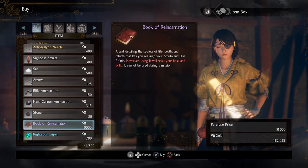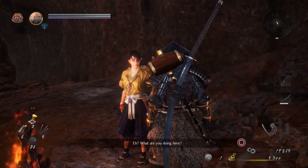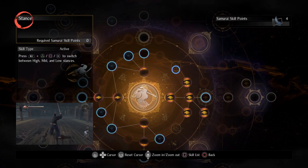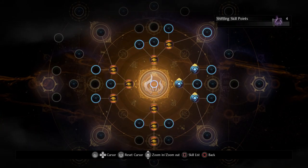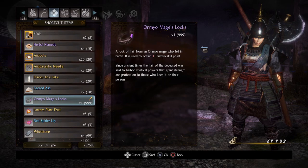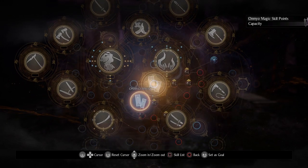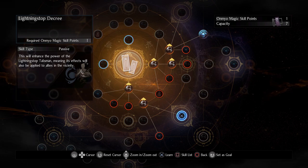You can respec at any time by purchasing the Book of Reincarnation from the Blacksmith, who sets up shop at the starting point after the second main mission. It costs 10,000 gold, so make sure you're 100% willing to take the plunge before resetting. Since you're frequently leveling up and increasing your weapon proficiency early on, you quickly amass quite an abundance of skill points. Check your skill tree often to spend them, and occasionally check your inventory for special locks of hair, which can give you free skill points upon consumption.